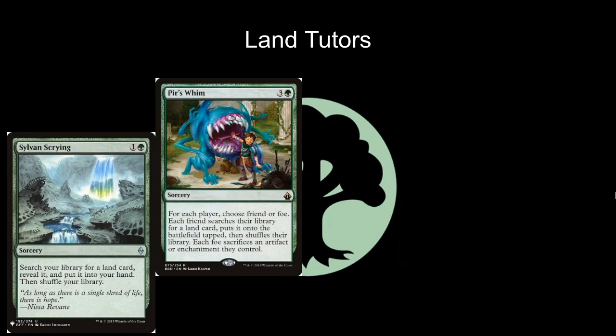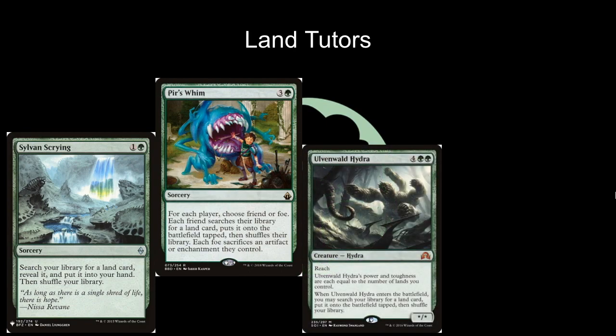Of course you're pretty much always going to get Nykthos and they're not going to like you for long, but any way you can curry favor for a little bit is worthwhile. Ulvenwald Hydra is another great creature because it is both a threat and a way to tutor Nykthos out of your graveyard or out of your deck. It's a six mana 4/2 green reach creature — power and toughness each equal to the number of lands you control — and when it enters the battlefield you may search your library for a land card and put it onto the battlefield tapped. Pir's Whim, Ulvenwald Hydra, and the next card are all valuable because they don't say basic land, so you're really using them to tutor out the utility lands.